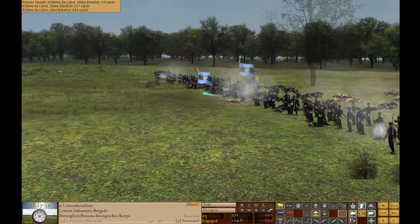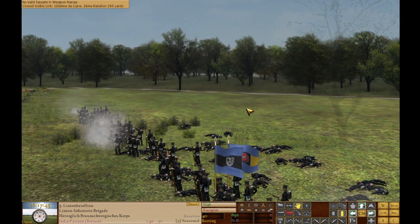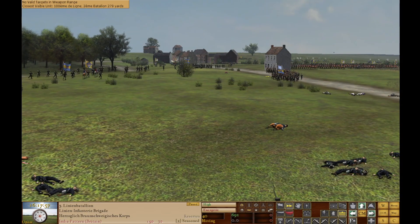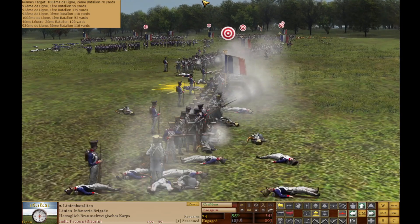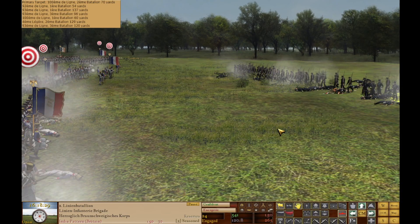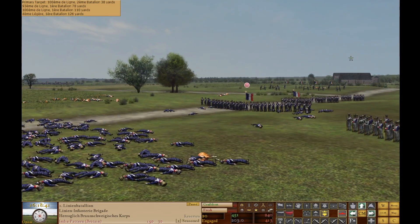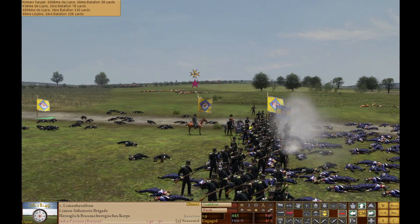We've got guys coming up on our right — we need our reserve battalion, the Third Linean Battalion, out on the right on the double quick, and they'll head over that way. With this much French action on our right, I don't think there's any way we're pushing through to get that objective — unless we charge. Let's fall back and keep ourselves out of range of that artillery. What a killing field we've got here.